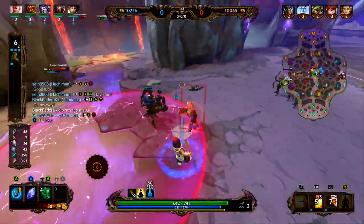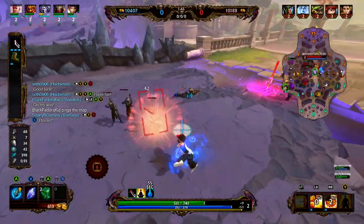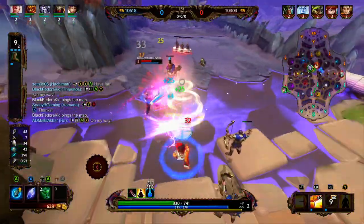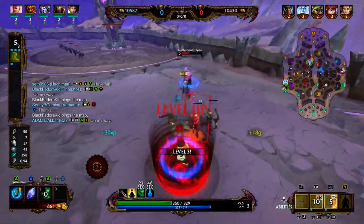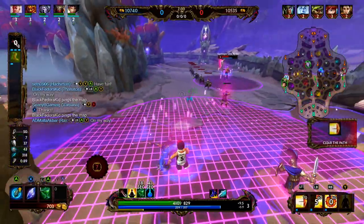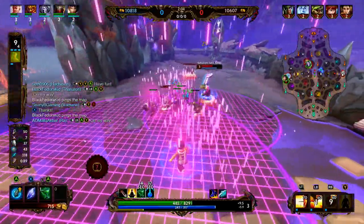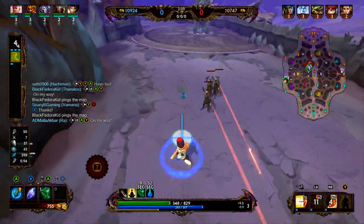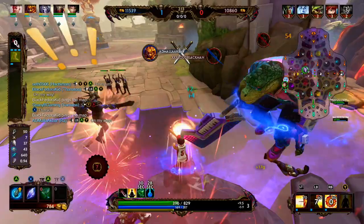With Vamana, your 3 is the ability for damaging the minion wave — it's definitely the safest. You can just throw it; it's going to be a line attack that goes out and comes back to you. If you try to level up your 1, you're using your dash to clear the wave, which puts you in a risky position. If you try to level up your 2, you have to step to the side of the wave to tag the entire wave, which can be risky in certain matchups. So leveling up the 3 is definitely the safest and most efficient way — and I also believe it does the most damage.